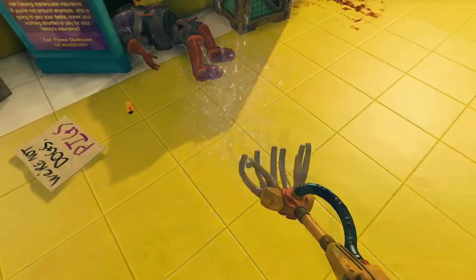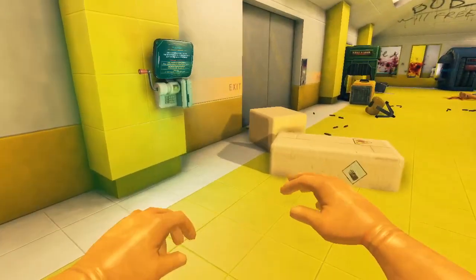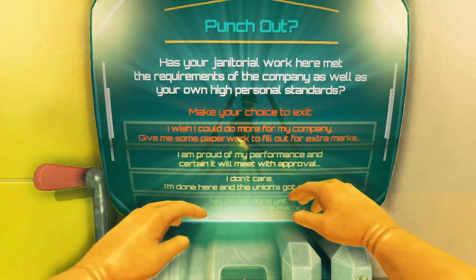Which is good, because you won't find much variation in the core gameplay loop from level to level. When you're done with a level and hopefully satisfied with your work, make your way back to the level's entrance and use the Punch-O-Matic. It'll assess your janitorial performance and give you a handful of options. Complete the level normally and if you did a good job, you should get a 100% rating. As for the top option — well, it gives you paperwork.